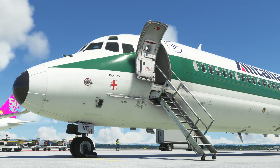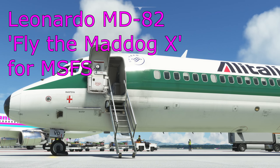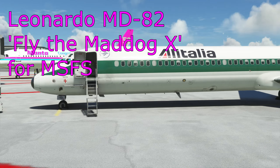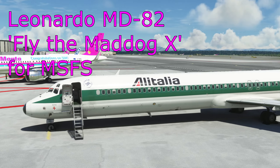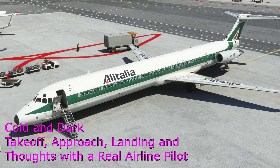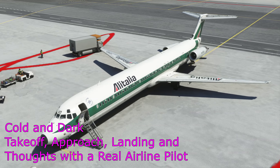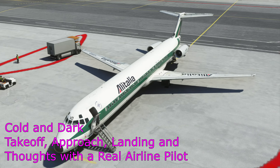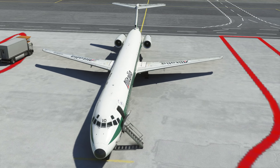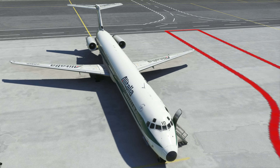Welcome to another video with Mi320 Simpilot. Today we're taking a look at the Leonardo MD-82 for Microsoft Flight Simulator, otherwise known as Fly the Mad Dog. It's a variant of the MD-80 aircraft — the McDonnell Douglas MD-80, otherwise known as the DC-9. This has just been released for Microsoft Flight Simulator and is a high-detail add-on, so we're expecting lots of systems working and good simulation. It retails quite expensively on the sim market, though prices vary by country. Previously released for P3D and other simulators, this company Leonardo knows this aircraft very well.